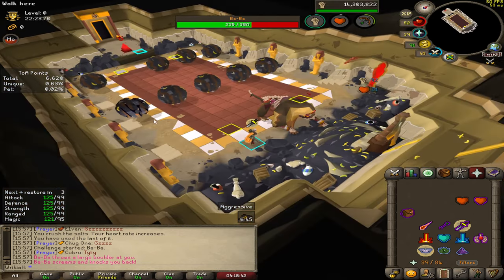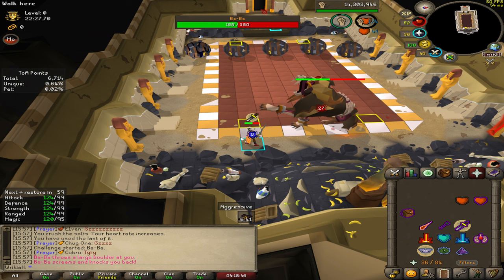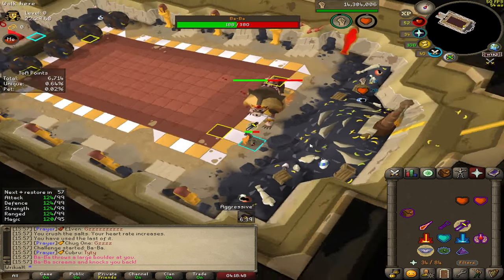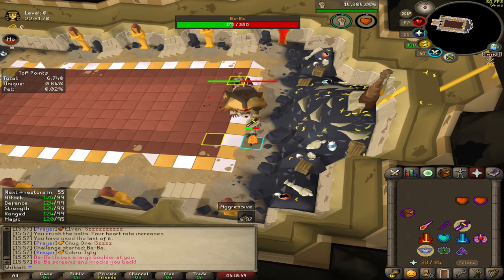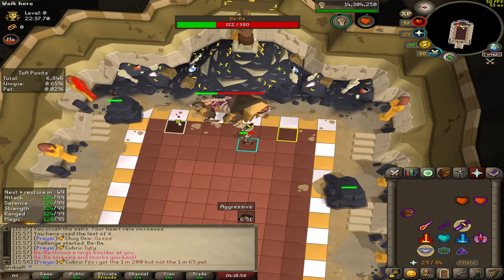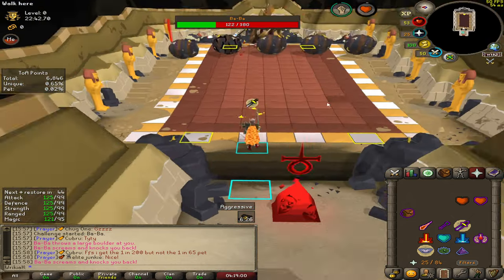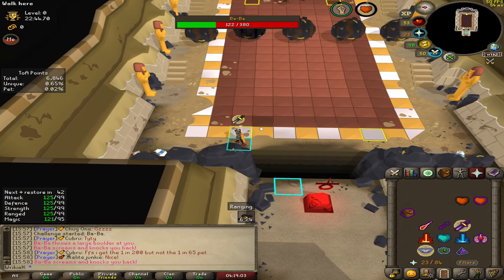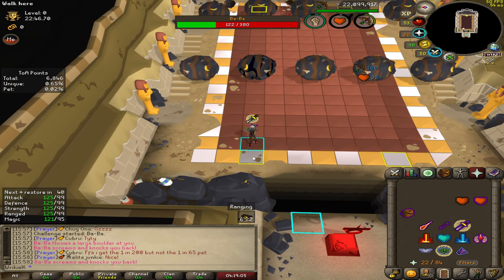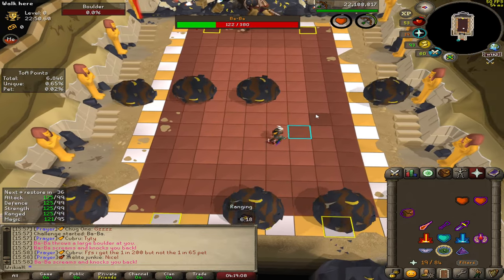However, just be aware — the boulders are not going to spawn in the same spot each time, and you'll also have your teammates to worry about. If you have Mind the Gap on, you will die if you fall in this area. You generally want to have these tiles marked to know where the safe spot is and where you need to be before the boulder attack.